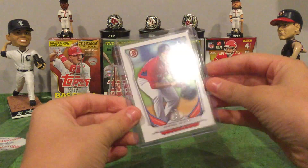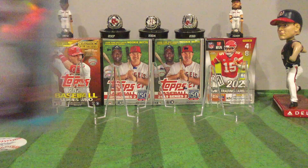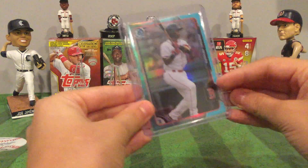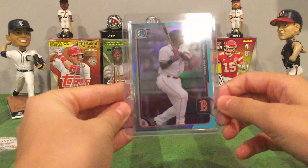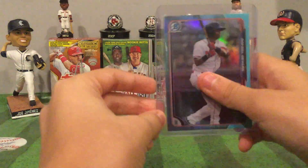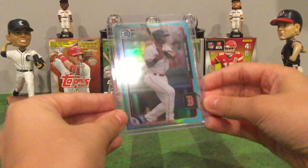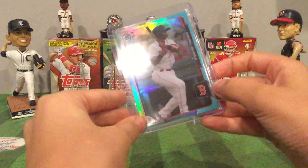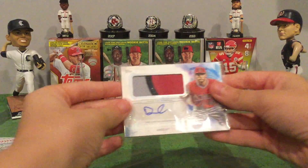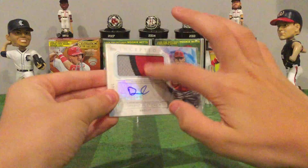I got this first Bowman of Devers — really like the card, it's a PC. Then I got this Devers sky blue parallel. You might have seen it in one of my recent videos, maybe five videos ago I got one of these. And then I got this David Fletcher from Inception — I think he's a super underrated player and I really like the patch on this card, so I got that at a good price.